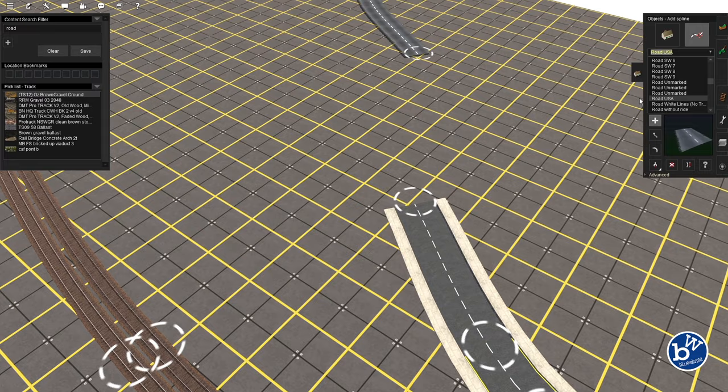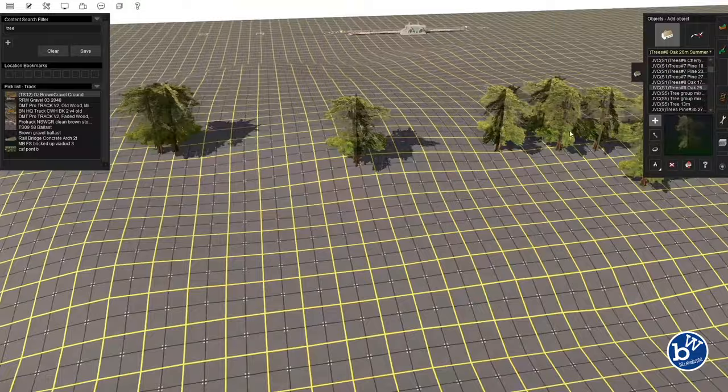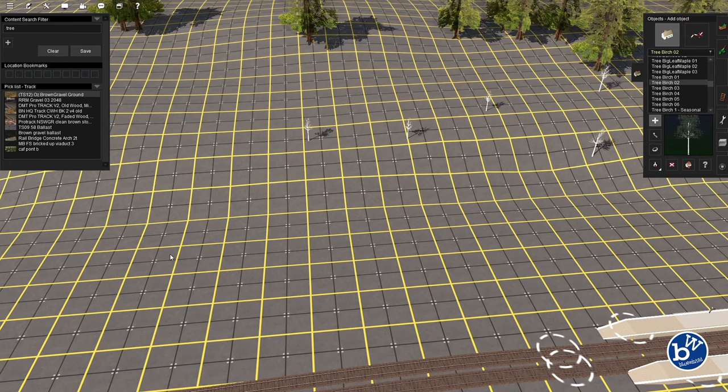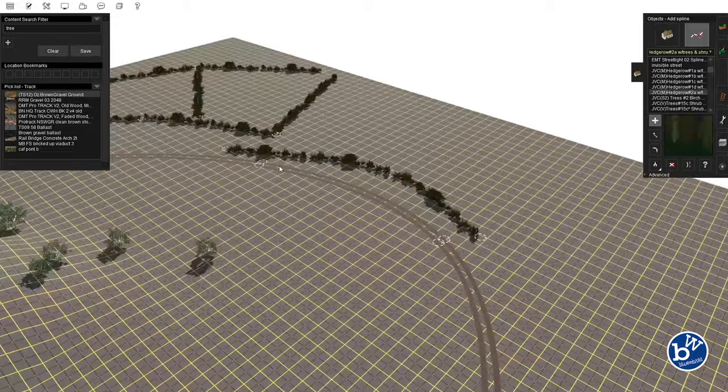One of the problems with this game is that different assets have different heights because they're made for different versions of the game. You can see part of the road is much higher than the other part - that's a shame. We're going to change the environment here and change the date so those trees actually have some growth on them. Now putting some hedges in to make some fields on this side.